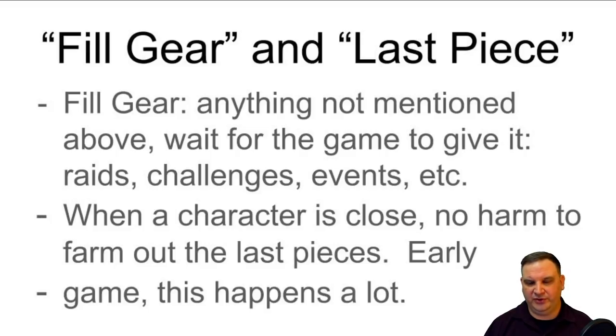Fill gear - what I mean by fill gear is anything not on this list. If it's not gear you're specifically watching for and buying out of shops with currency, or farming off of great nodes to break your bottlenecks, that's the gear you're just waiting for the game to give you. You're waiting to see it out of a raid or out of a bronzium shard. You're not going to go back and farm those nodes and spend a whole bunch of energy, because if you were to do that, you could instead spend the energy on node 7B light side and break the bank. You don't want to be farming trash green gear when you could be spending energy on stun guns. Sometimes you just have to be patient and wait for that gear to show up.